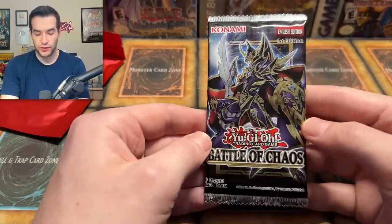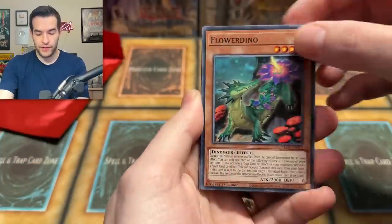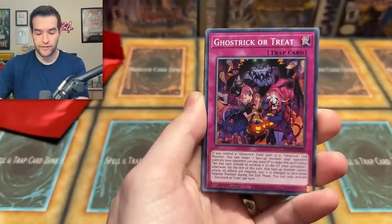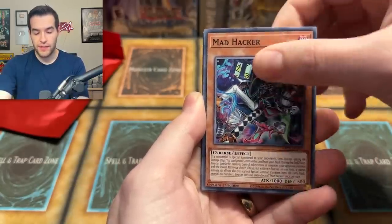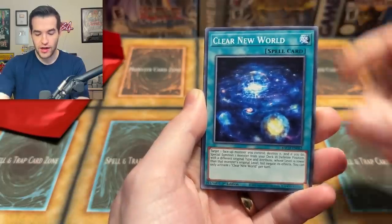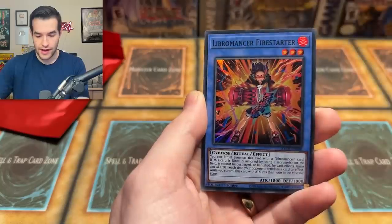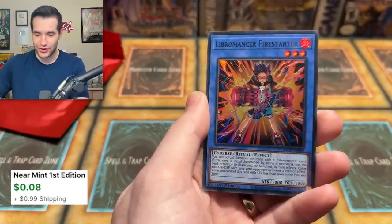Let's hit it off with Battles of Chaos — let's pull that Dark Magician. Let's see if we can get a Starlight. We have Flower Dino, Sword Soul Strife, Ghost Trick or Treat, Mad Hacker, Leaf Place, Soul Sweeper, Clear New World, Maple Maiden, and a Libromancer Firestarter.